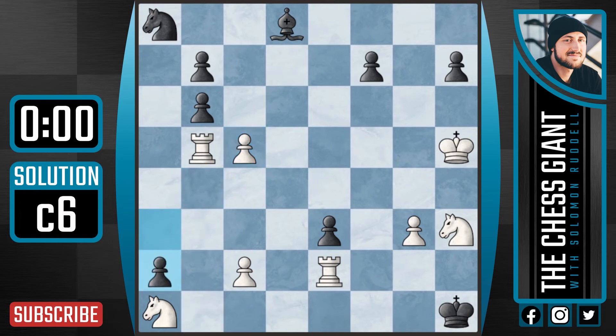And now we have c6. What is the idea of c6? Well, with c6 we are again threatening rook f5, followed by rook f1 checkmate. So in this position, black has two options: bringing the bishop to c7, with the idea of bringing the bishop to f4, or bishop g5.